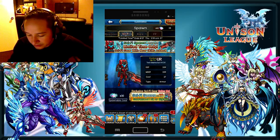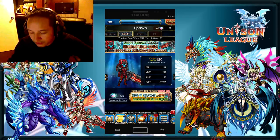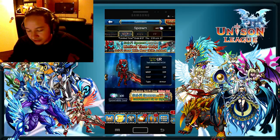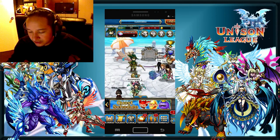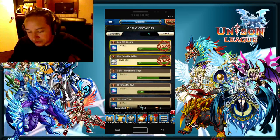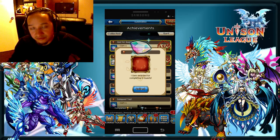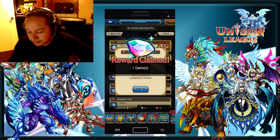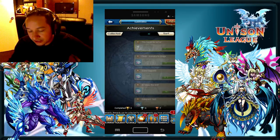My gems are at 28, so I'll go into the lobby. Don't forget, if you're re-rolling characters over and over, check the achievements tab — achievements will give you gems too. A lot of people don't know that, so as a new player you always want to look at the achievement spot and collect those gems.